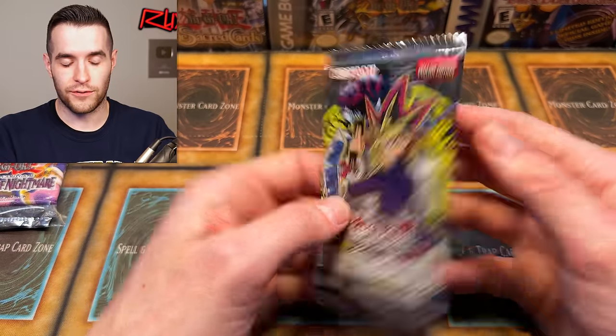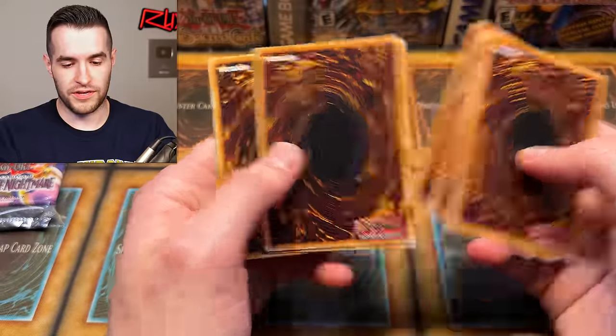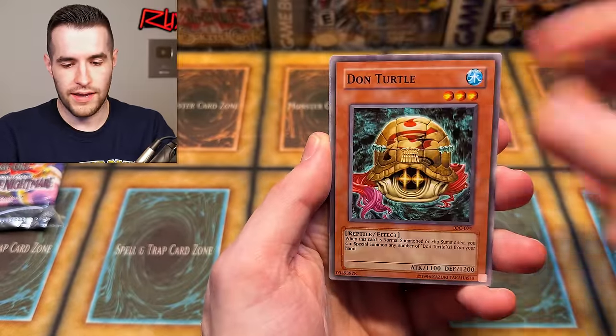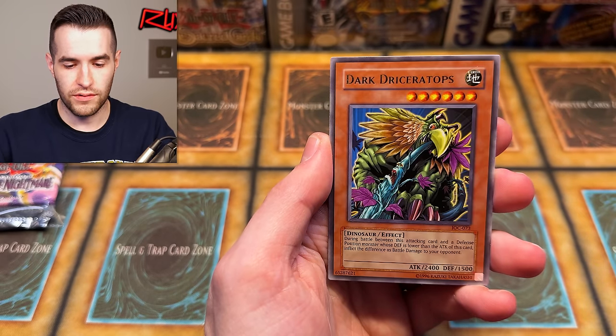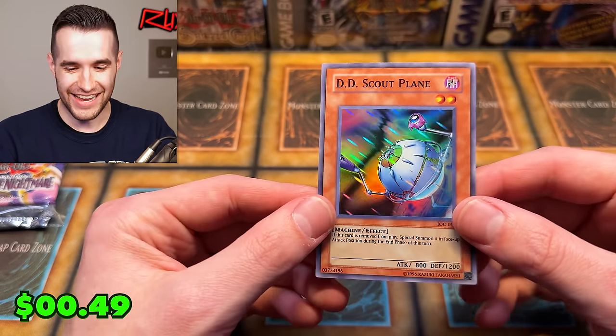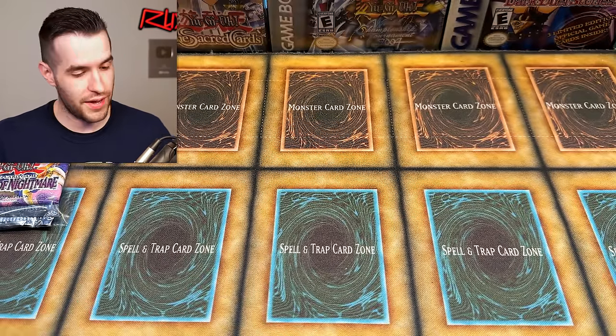Back to 2004 and IOC — some big ones to end it off. We got Tower of Babel, Gigantes, Core of the Turtle of Illusions, Jade Insect Whistle, Dark Driceratops, and then — I thought we had it — Dust Scout Plane, a hollow card, super rare. I'm happy with that.